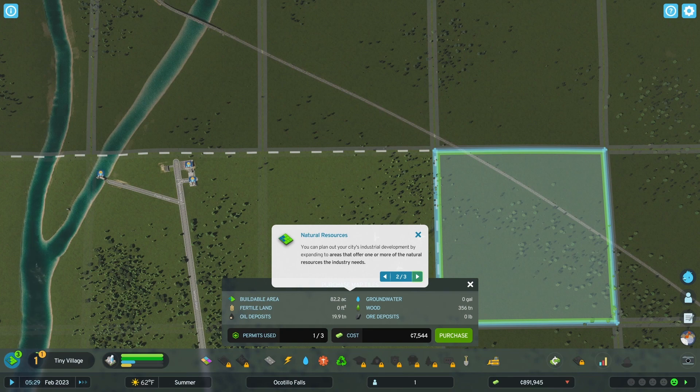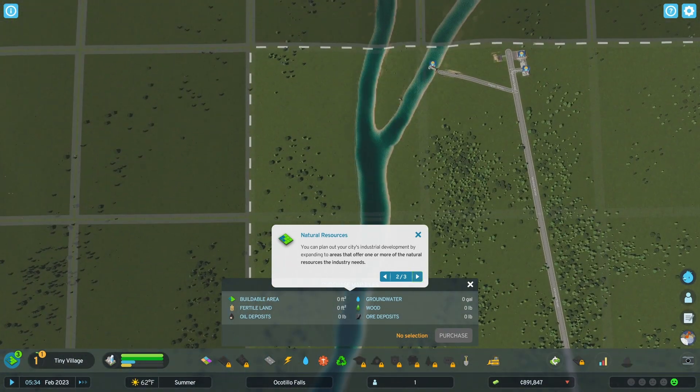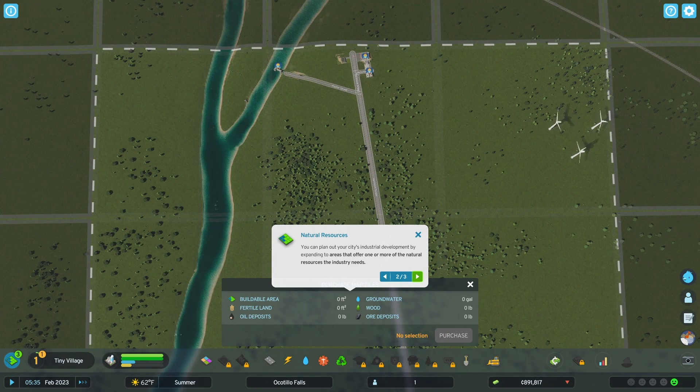This one has wood and oil as well. What about this one? This one has a little bit of ore and wood and groundwater. It seems we're having some power issues — we'll have to check the power, because I don't understand why they're experiencing rolling blackouts when they have power. I learned we are going to keep the radio on, because it's actually the radio for our town — it gives us information on the town, which is kind of cool.